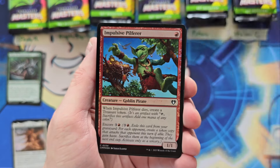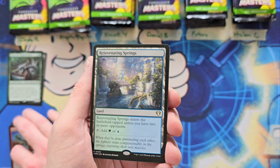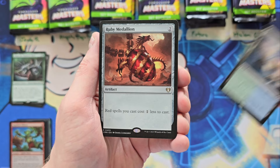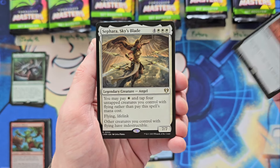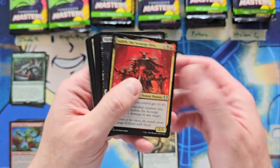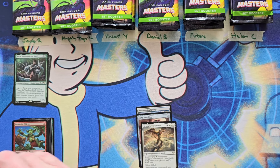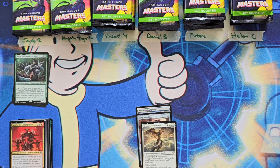Next pack for Jacob the Pilferer. Rejuvenating Springs - always a solid pull, counts as a zero. Ruby Medallion - the one that's still holding up well, that's a two. Sephara, you're at a nine. Judith, which is an uncommon, so that is a nine in that pack. We got Kodama's Reach. So Jacob, you're at an 18 to start. That was a nice pack. I'm going to put the Medallion on top.